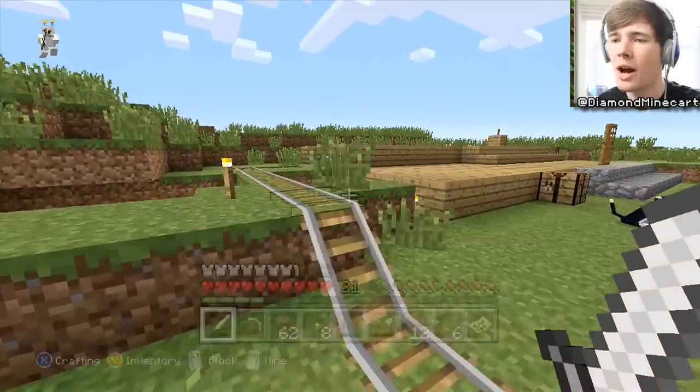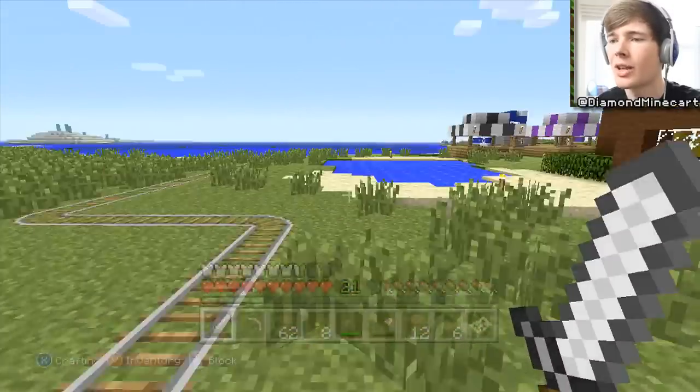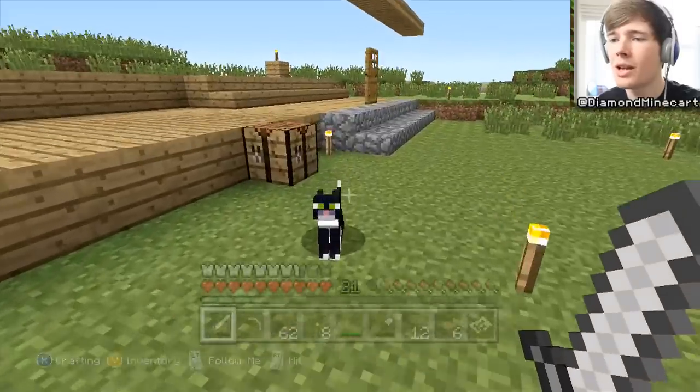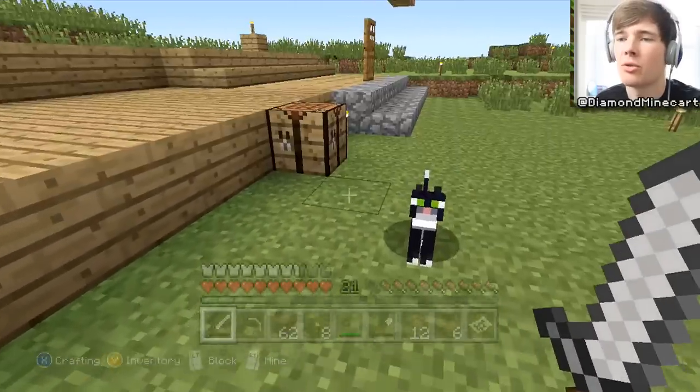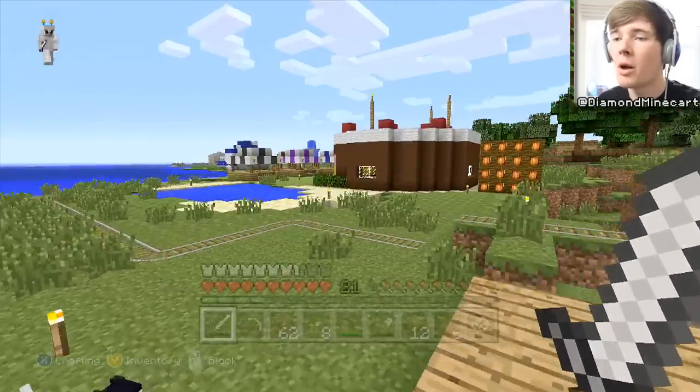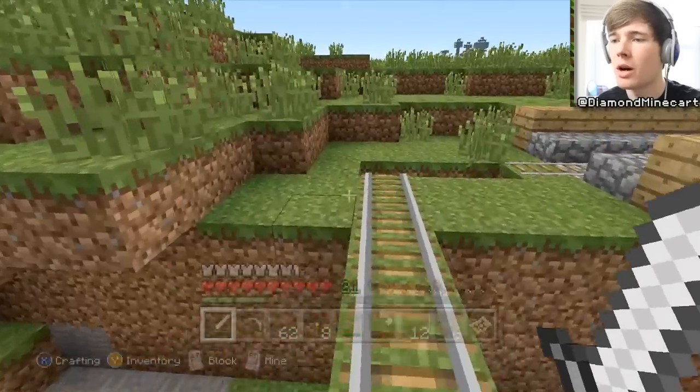Originally we kind of made the railway going across and then all the way down there, and I don't think that's the best. Mika's here, she's just following me around. We need to get a fish for her because we haven't fed her in a while. But I want to change the way the railway works.